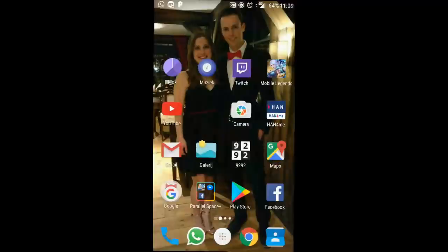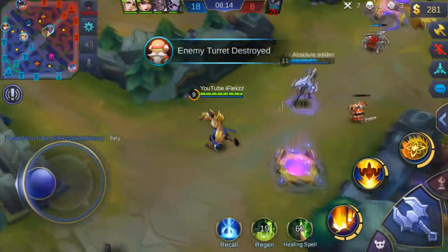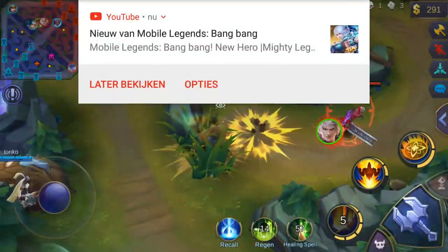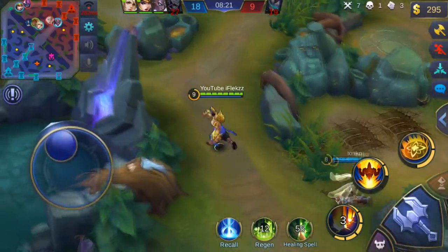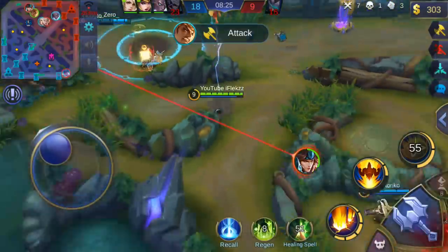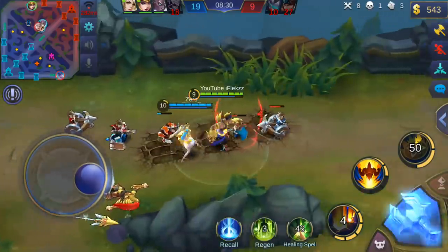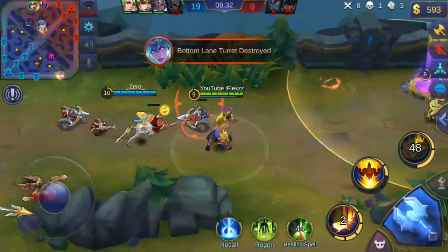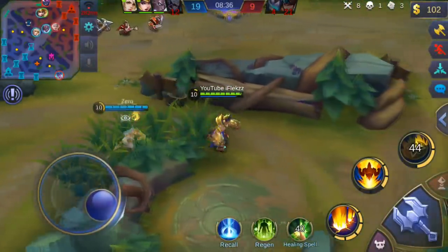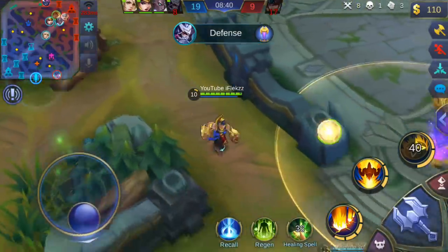I accidentally press the wrong button closing the app but get back quickly. I see the pain dying — I help Freya out and get the kill on Yunzhao, though it's more of a kill steal since Freya was full HP — I saw it too late. Alakarta is pushing and Granger is chasing, so I might get a kill on Alakarta but he ran away.